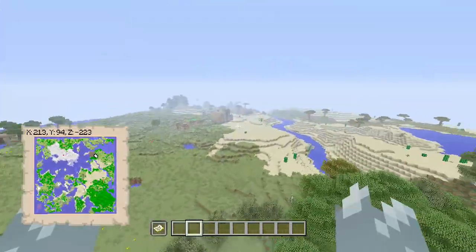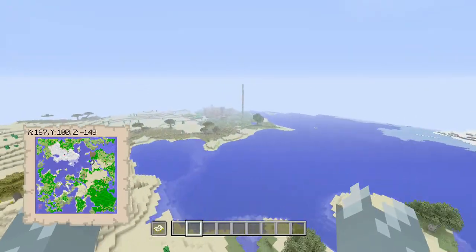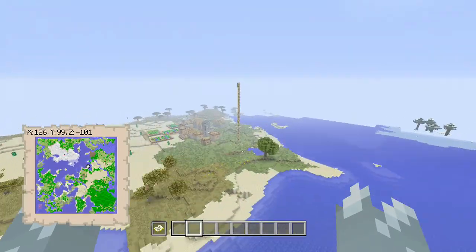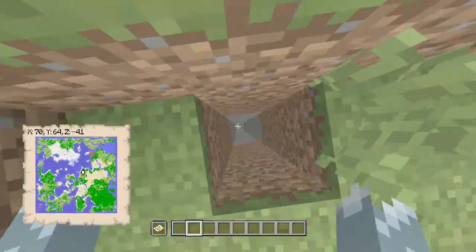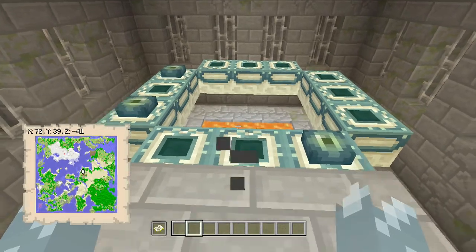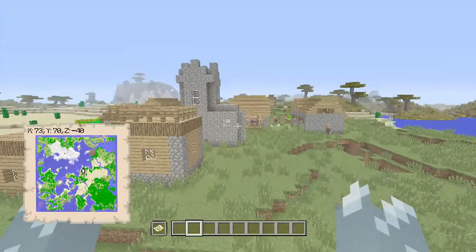So you can make a pickaxe from the stuff you find in the village, get some obsidian, get your diamond, and that's effectively a really easy level 30 enchanting table from the Woodland Mansion as well. The stronghold is over here by the village. I haven't actually seen a library on this one, but here is the end portal itself — three eyes within it — and the coordinates are on the left-hand side of the screen.